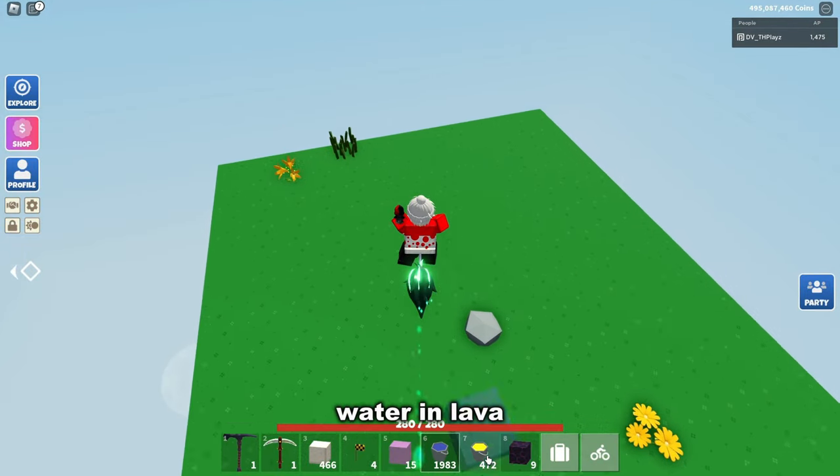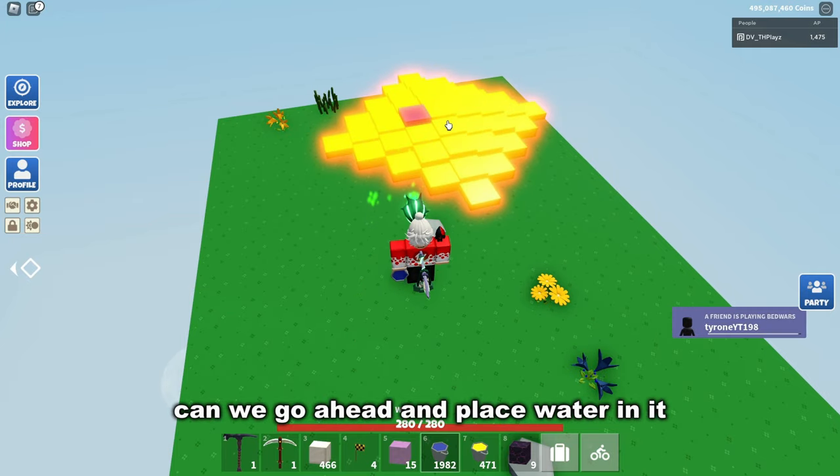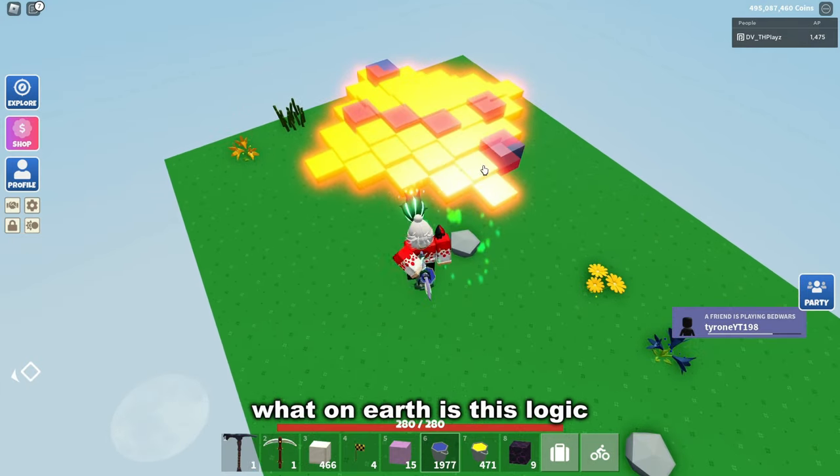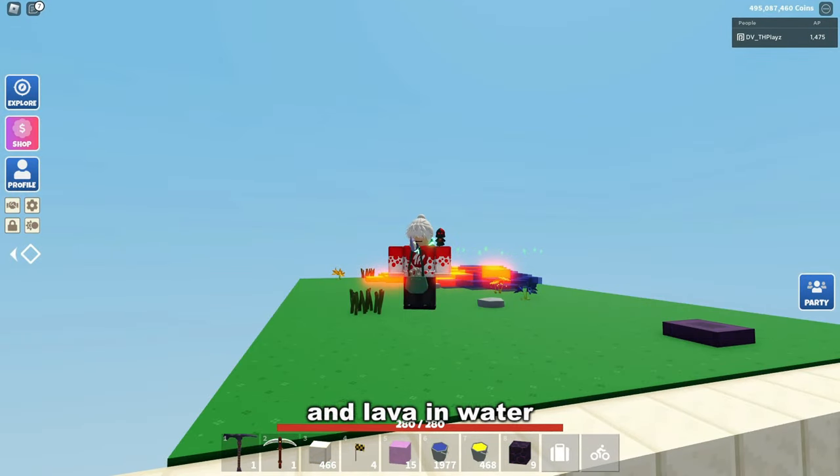Can you actually place water in lava? We go ahead and place lava, then try to place water in it — and we can! Myth confirmed: you can place water in lava and lava in water.